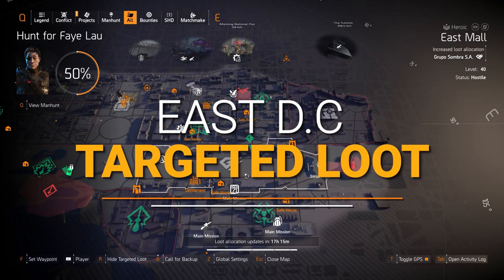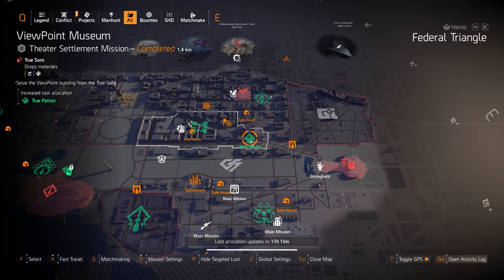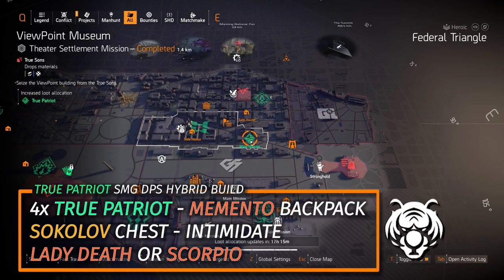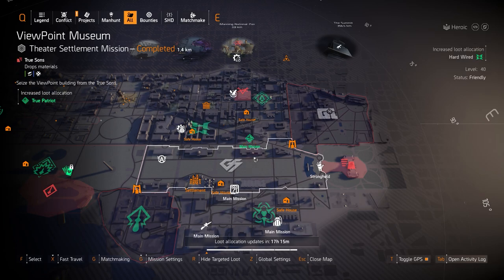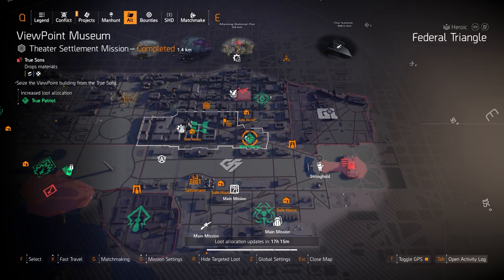Alright agents, east side highlights. Starting off with gear sets: True Patriot at Viewpoint Museum. My True Patriot build is four pieces of True Patriot, the Memento Backpack, and a Sokol chest piece with Intimidate. I run that with the Lady Death, Scorpio, Mop, or Dark Winter — it's an SMG and shotgun damage build that can do solo, group, heroic, and legendary content because you can tank so much damage. You can also switch it up and add the Chameleon and run a Fenris chest piece with Intimidate.